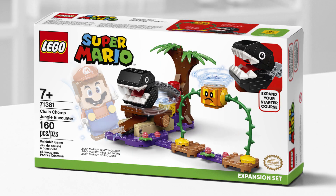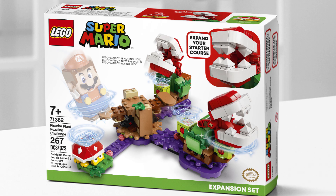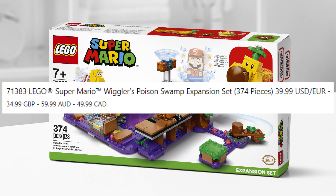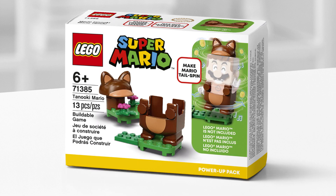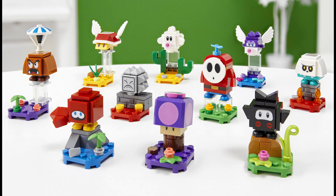There's also 71381 Chain Chomp Jungle Encounter expansion set which retails for $9.99 in the U.S., 71382 Piranha Plant Puzzle Challenge expansion set at $29.99, and 71383 Wiggler's Poison Swamp expansion set at $39.99. Then we have two power-up packs: 71384 the Penguin Mario Power Pack and 71385 the Tanooki Mario Power-Up Pack, each retailing for $9.99.